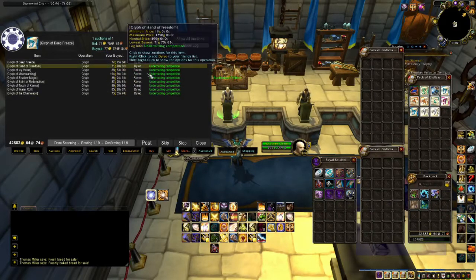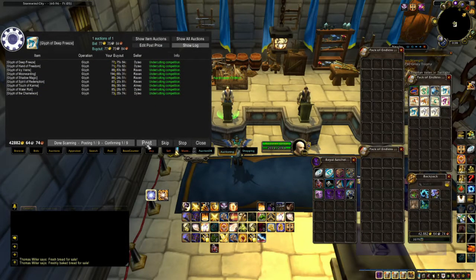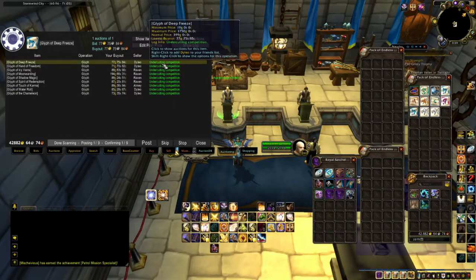Once it's done scanning, it will begin listing everything off and the Post button will become active. If it happens to be red, it will not be posted — it will say some kind of error. Usually that means your minimum price is below your crafting limit, meaning you have to go in and manually post the auction or adjust your settings, or you might have to up the price of the item because at this time it costs more to make than what it is currently going for on the Auction House.